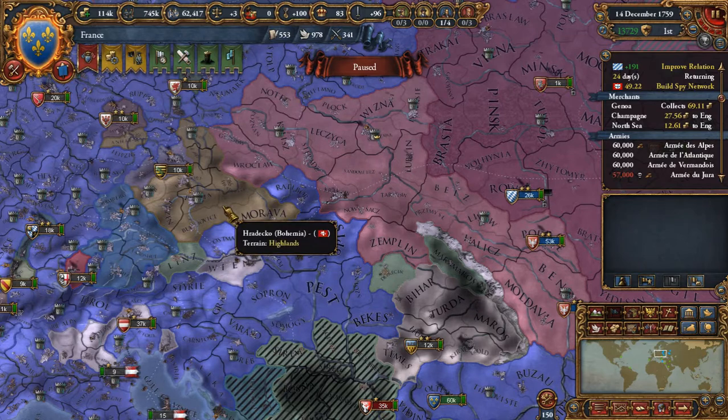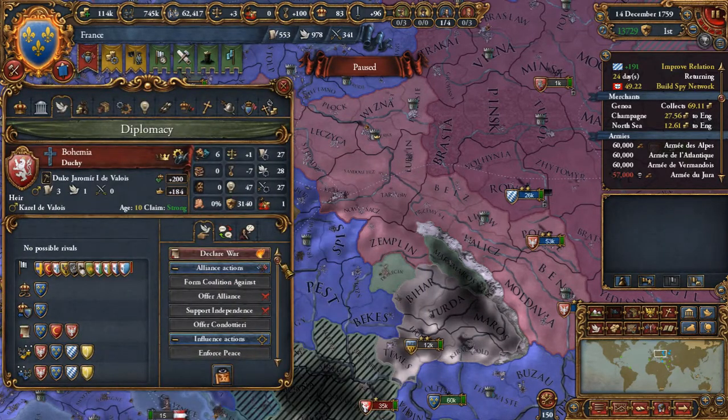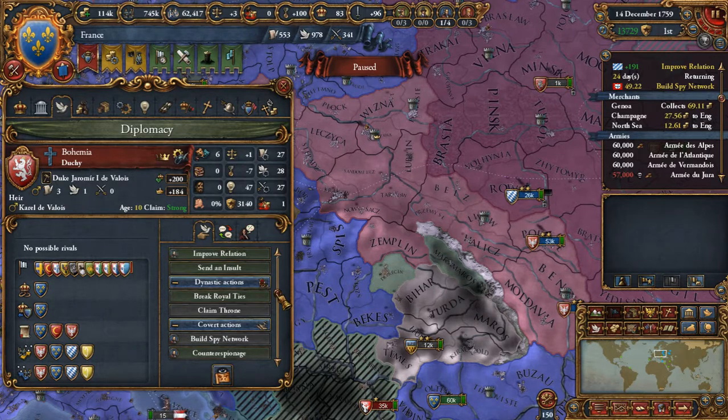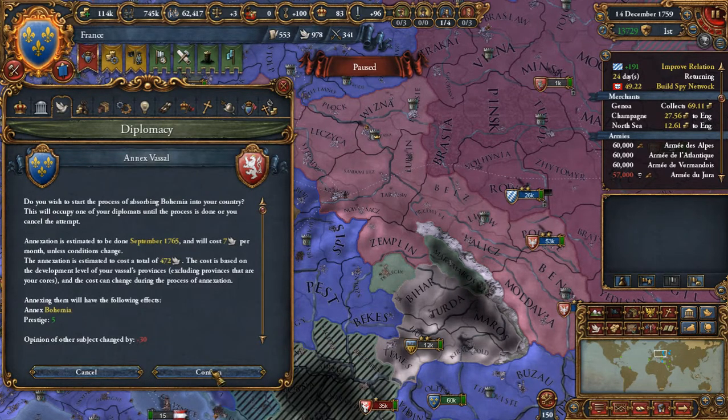I can get all of you guys. Polton will still be such a problem — I really don't know how I'll get that liberty desire down to a manageable level. I might never be able to, and that would be sad but not the end of the world. Yes — annex vassal, please and thank you.